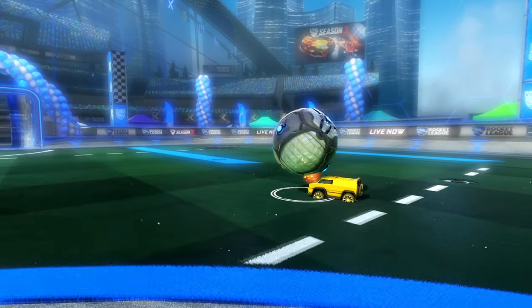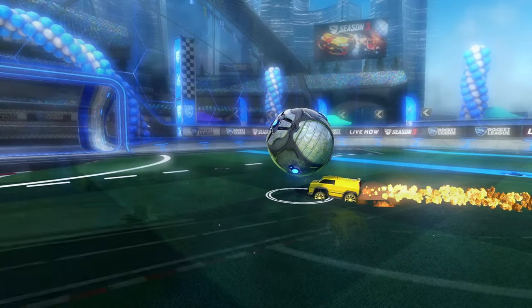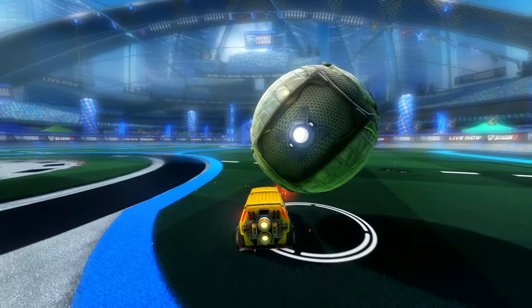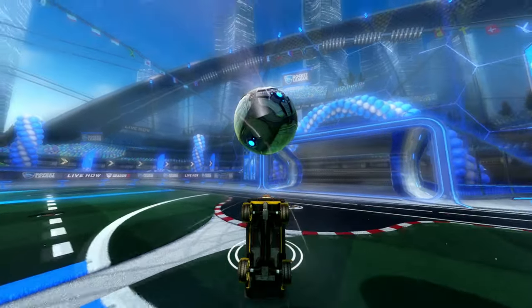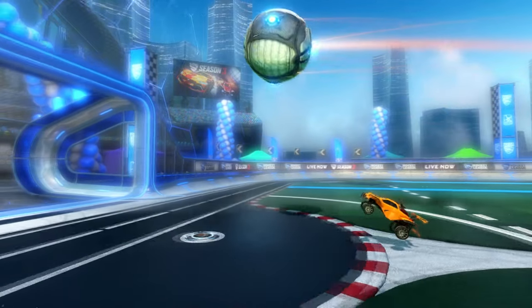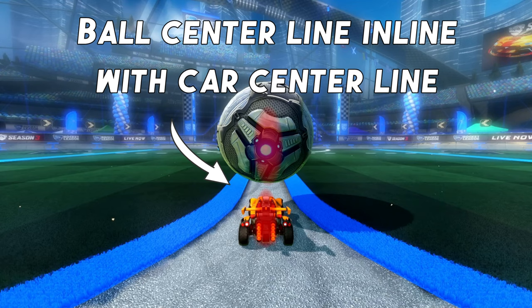Let's look at the different hitboxes. First, the Merc hitbox — the highest hitbox in the game. With the Merc you're aiming to get the ball balancing right on the front edge of the car, which should allow you to hit very nice front flip flicks. You usually have the element of surprise when using the Merc as people just don't expect you to flick. Put it on the front corner of the car, match the ball speed, and then do a standard front flick. Now the Octane hitbox — the most popular in the game. All you've got to do is get the ball wedged into the windscreen, centered on that center line.